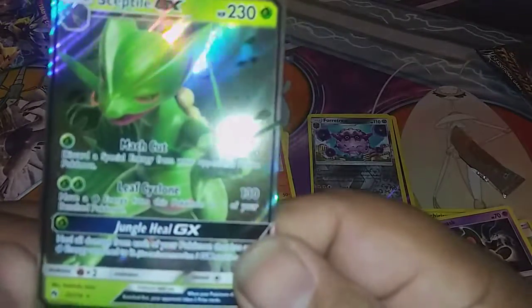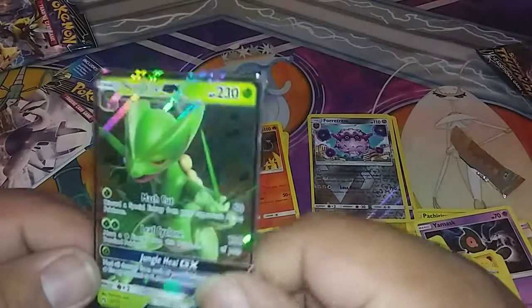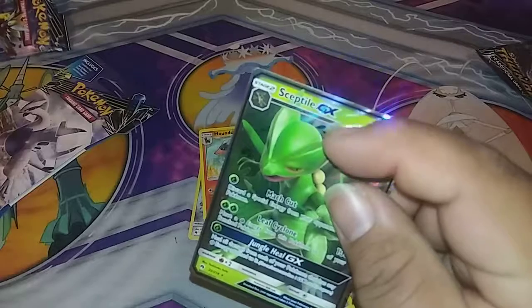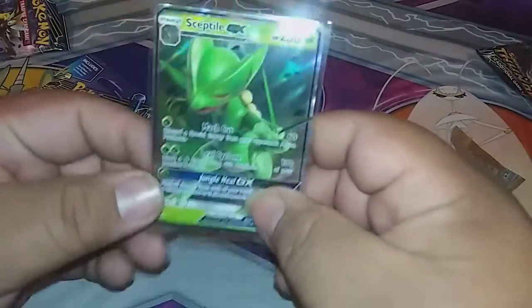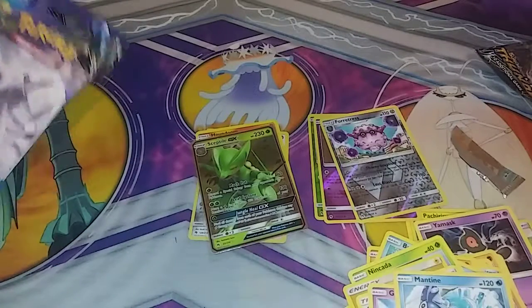Oh — a Sceptile GX! That's our first GX. Look how shiny that is. So we actually pulled a GX out of our four packs, which is pretty good. I'm going to sleeve this up — these are your penny sleeves — and there we go. Oh, it's a break — first rare pull!